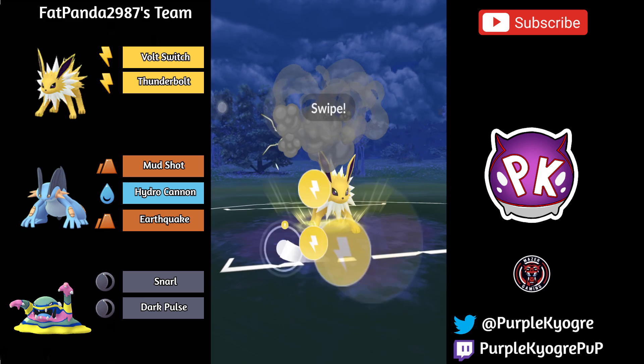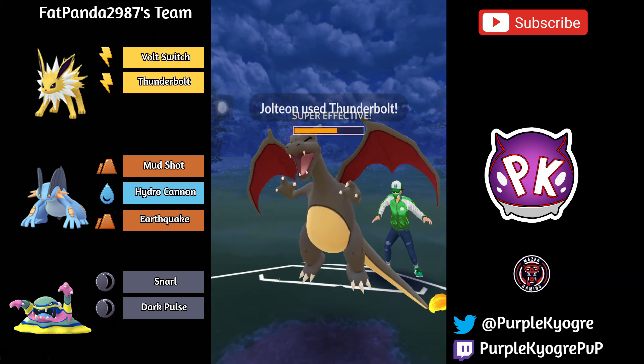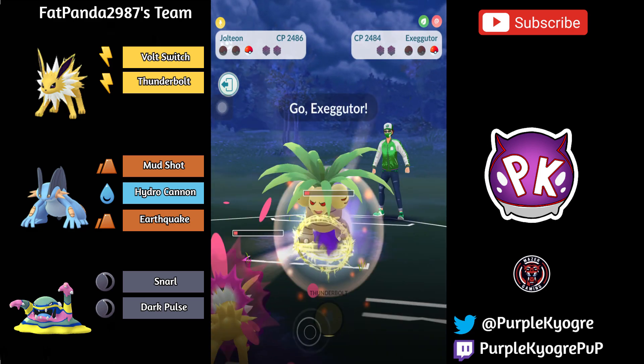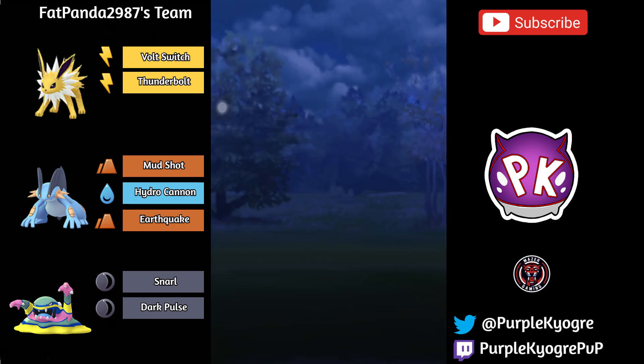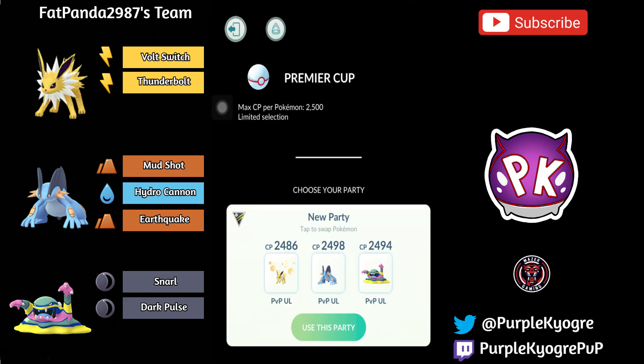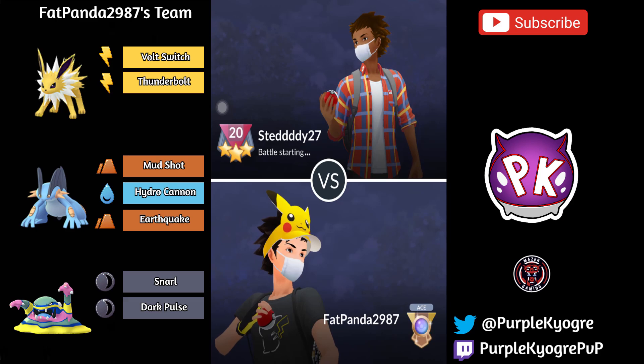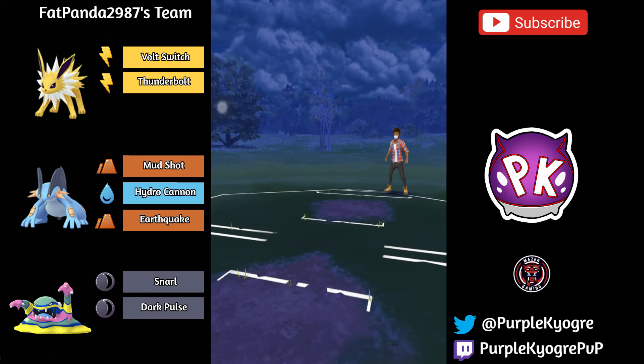Hold up — Jolteon might pull this one out! This is going to KO Charizard — you'll see how strong Jolteon is. Look at that. But no, I needed one more. Very close game, very very close game. So yeah, even though Exeggutor is resisting Thunderbolt from Jolteon, it's still a squishy Shadow Pokemon, so it's still taking quite a bit. It was very close.